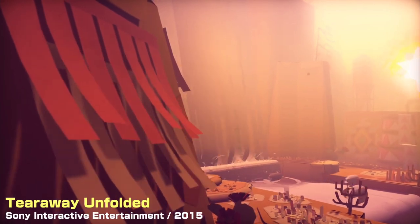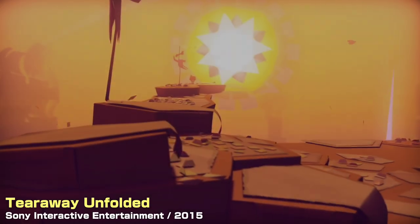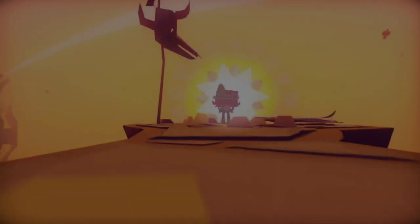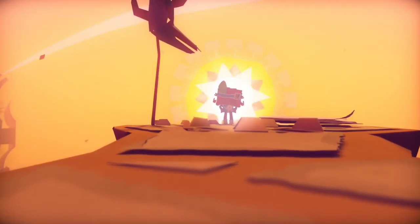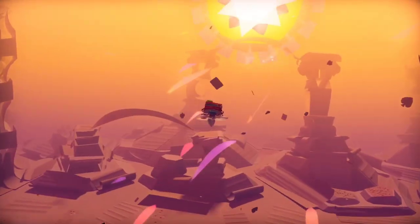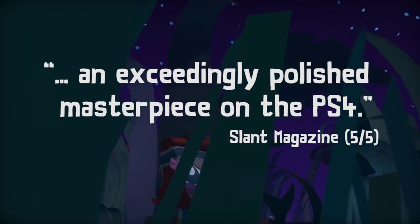Tearaway Unfolded is a charming and inventive platformer that makes full use of the PlayStation 4's DualShock 4 controller. You can interact with the colorful and whimsical paper world in various ways, such as shining a light, creating gusts of wind, or throwing objects. The game constantly surprises you with new mechanics and challenges and invites you to express your creativity by customizing your character and the environment. The game is a reimagined version of the original Tearaway on the PlayStation Vita, but it feels fresh and unique on PS4.